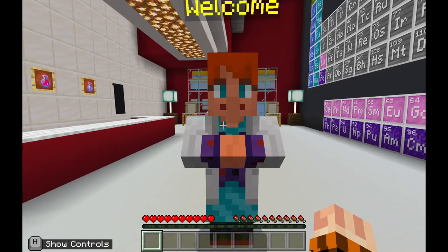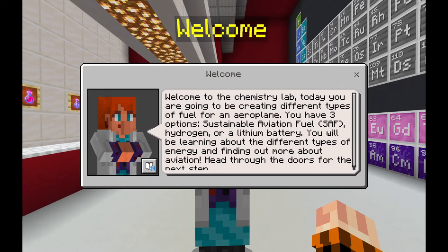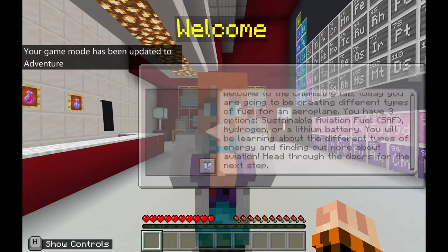You can interact with NPCs by walking up to them and right-clicking on them. This NPC will welcome you to the chemistry lab and tell you that today you're going to be creating different types of fuel for an aeroplane. You have three options: sustainable aviation fuel or SAF, hydrogen, or a lithium battery. You'll be learning about the different types of energy and finding out more about aviation. Head through the doors for the next step.